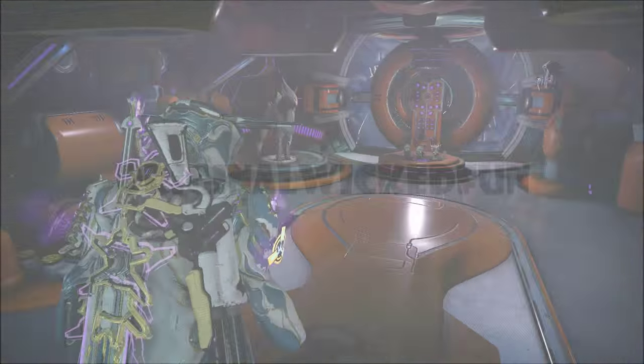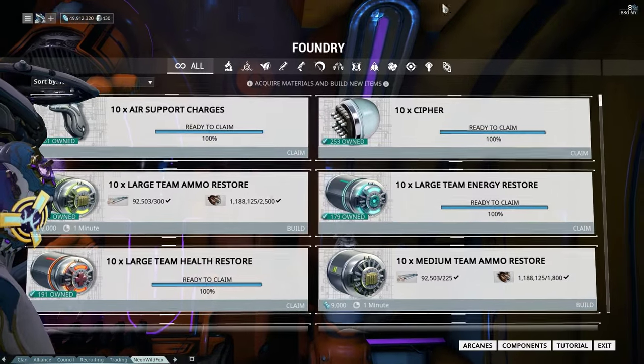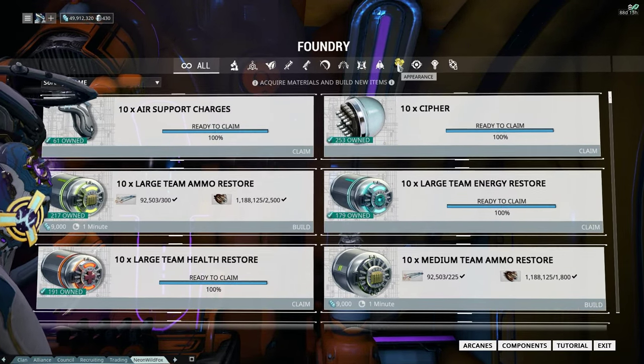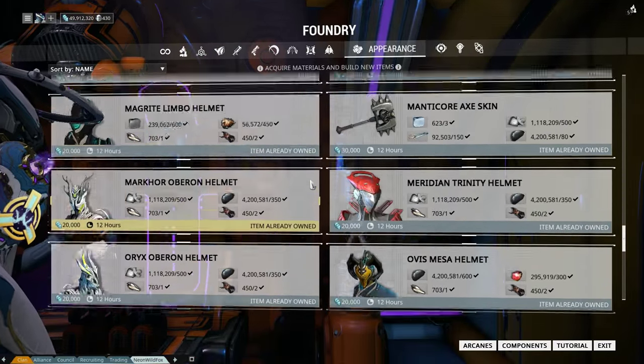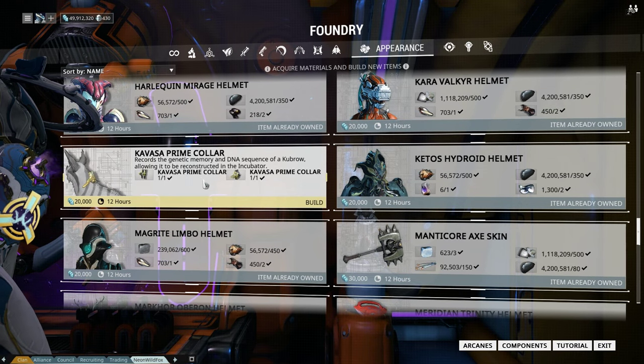Hi and welcome back to Warframe. Today we're going to build the — I've completely forgotten the name of it, and for that matter where it is in here. It comes under an appearance item and it's the Kubrow Collar. The Kvasa Prime Collar.